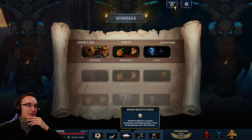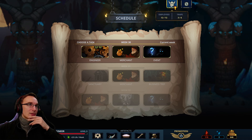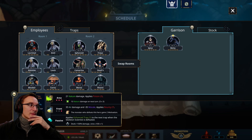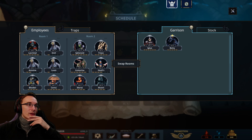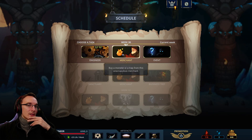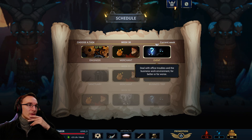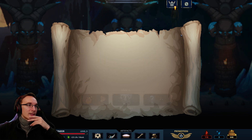The skeleton artifact — Maman Brigitte's bone — that is something to keep in mind. Maybe we can get something to boost their motivation in random events. Could head to the merchant or engineer but I think we need tiers and we don't have those, so it's a bit pointless. Event, I guess.